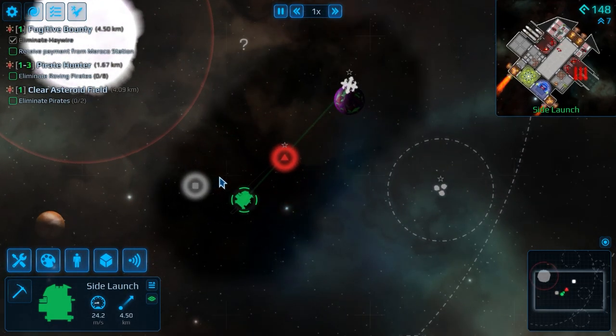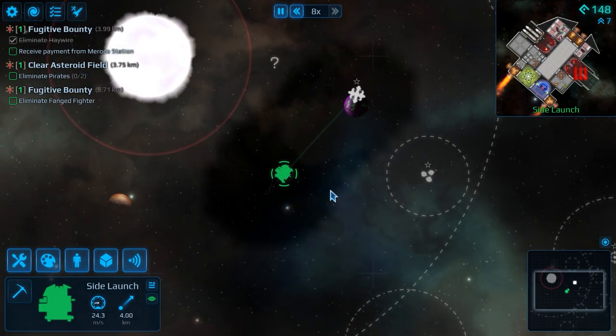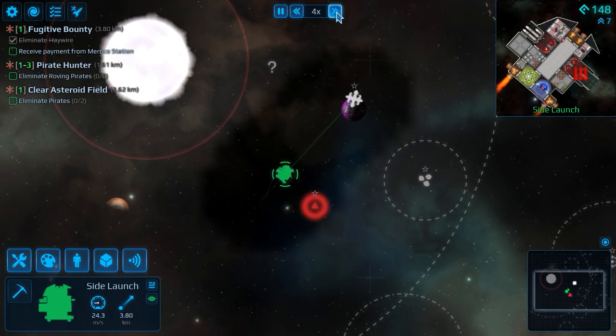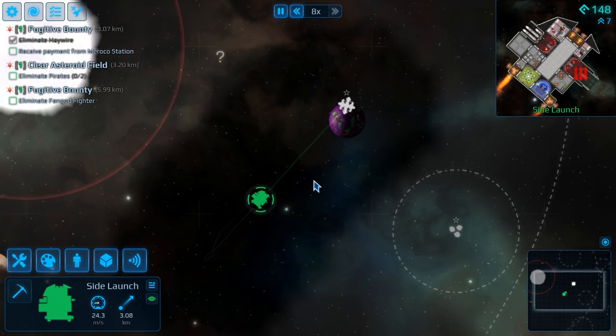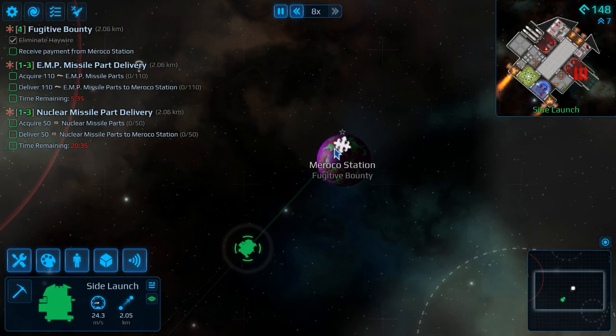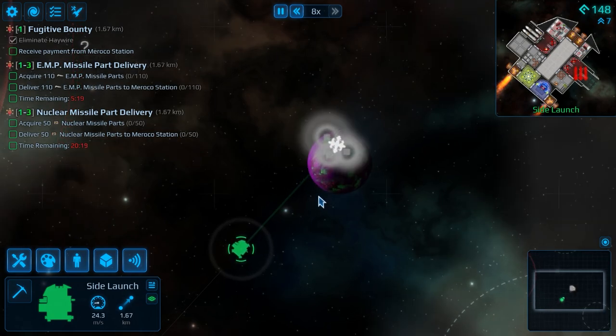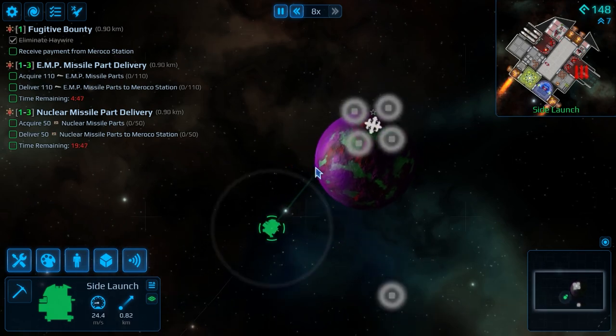There's a target, but it's nowhere near visual range so it's just going to head off and do its own thing. Another one will also do the same. Okay, so we can't do any fighting because we're out of ammo. I guess we're going to be mining for a little bit.